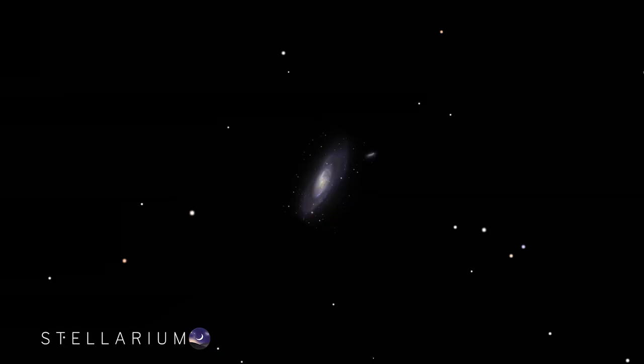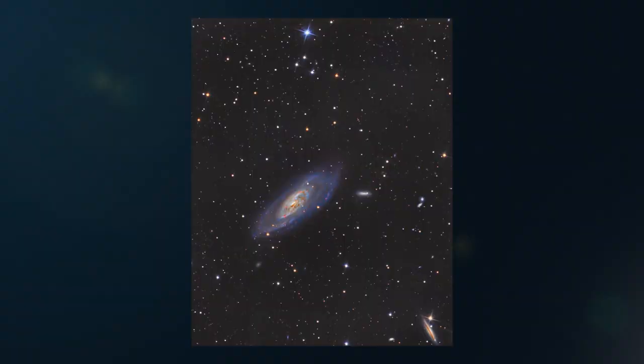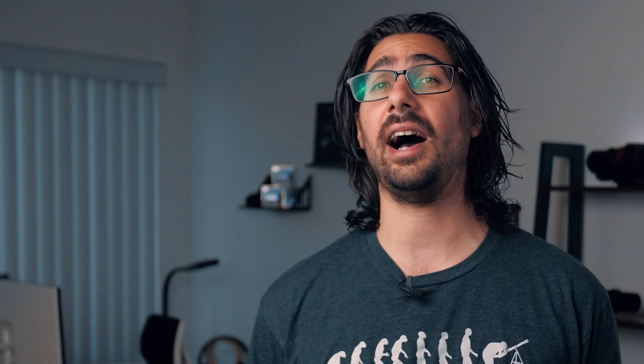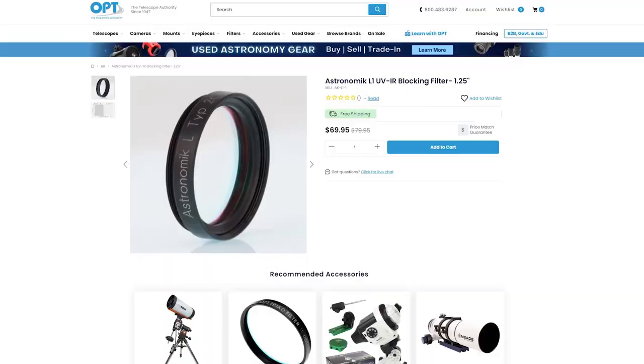Up next at number 12 is M106, or NGC 4258, which is around 25 million light years from Earth. M106 is super colorful, especially when you add in H-alpha data. This broadband target is best imaged around 800 to 1200 millimeters. Don't forget, with any of these targets, you can shoot them with an IR cut filter to help tame your stars and atmospheric distortion — not a crazy difference, but definitely noticeable. Check out the Astronomik UV/IR Cut Filter, which is perfect for deep space and great to use on the moon.